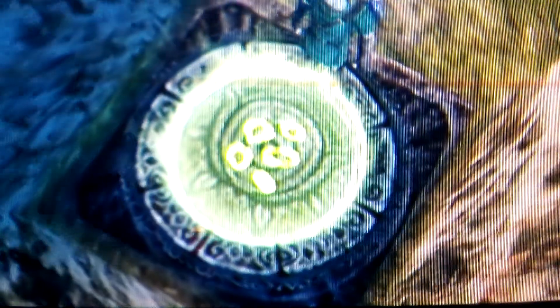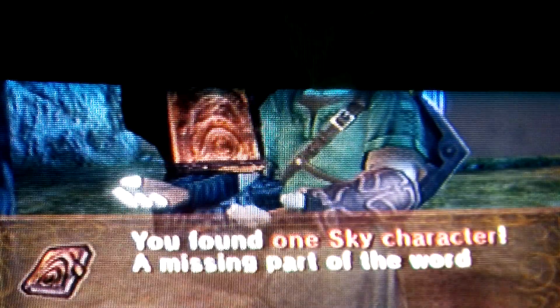And right off the bat, we get the first character. We found the first Sky character. The only thing that's wrong with this is that we're missing little bits of letters for one word, so we're going to have to assemble that word. I know, it's tedious. Okay, so we're going to go down to Hyrule Field right now.